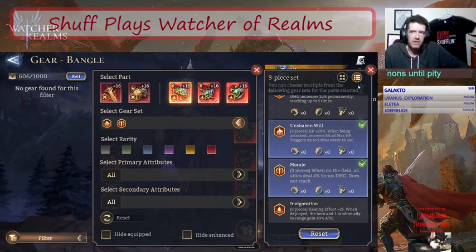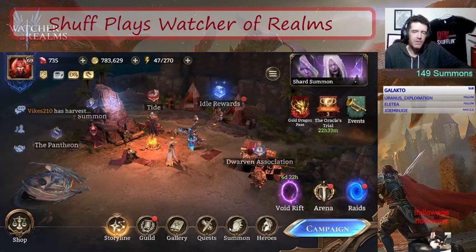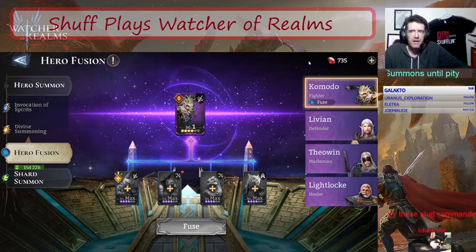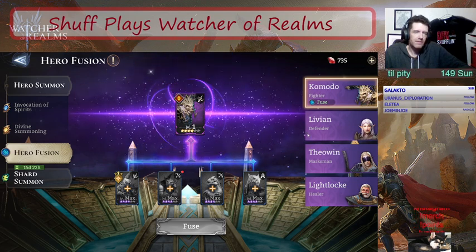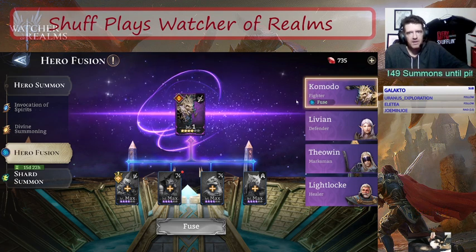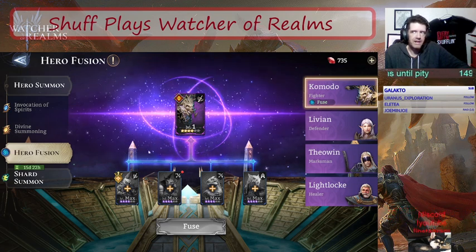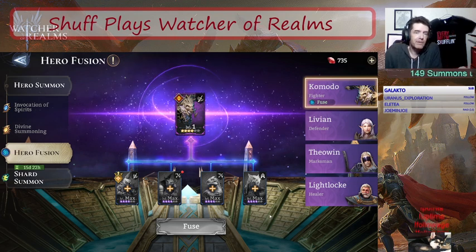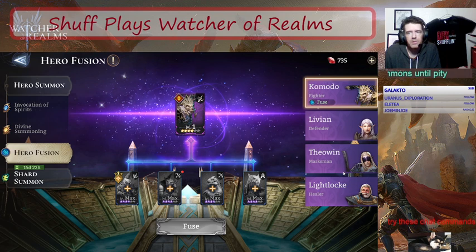The second piece of news is probably less exciting, but on the forerunner server they have a legendary fusion going on. They have a legendary fusion and an epic fusion - if you've ever played Raid it's very similar. You need to do a bunch of events, collect the rare from all the events, fuse four of the epics, then take those fused epics and fuse the legendary. It's going to be a real pain of an event, but it is a way to get new legendaries. It's already in the game on the forerunner server and we don't know when or if it's coming to our server, but they are testing it.